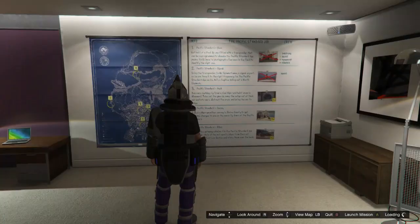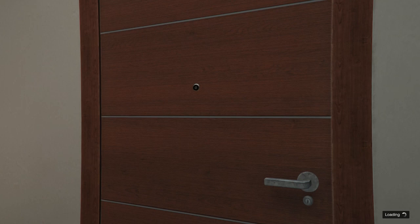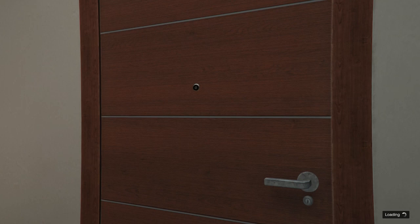Once it's loaded up, press B and walk to the garage. Go to the door — do not press exit apartment, just press into your garage. It's important that the car you want to duplicate is in the garage where your heist is.